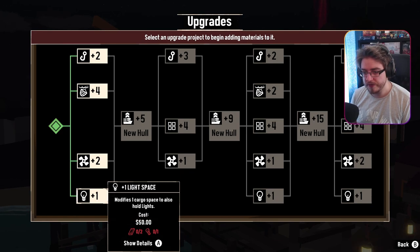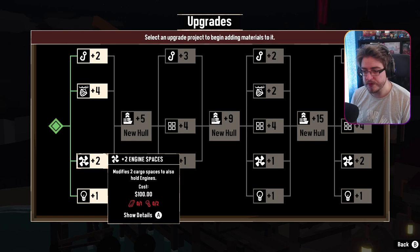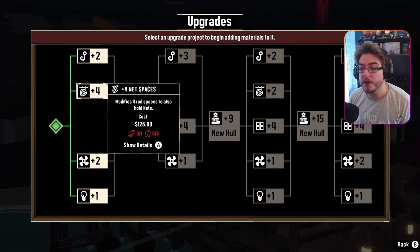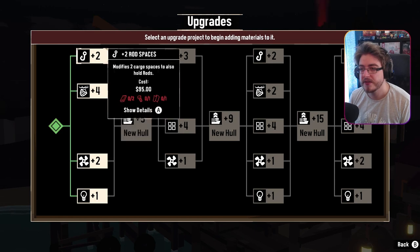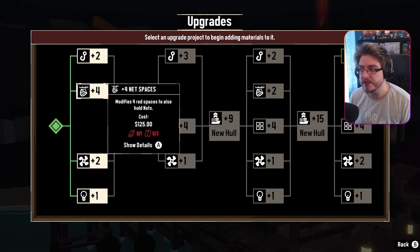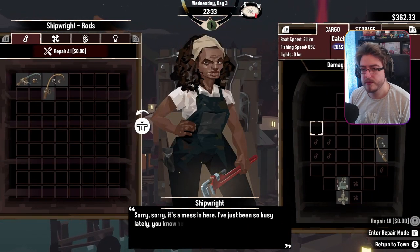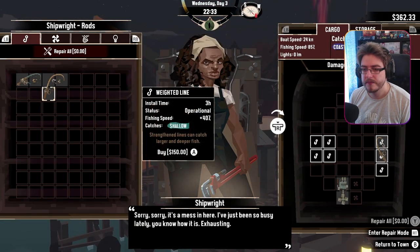Modifies cargo for one, lighting — we can do two — for another, an engine. Wow. Modifies four rod spaces to also hold nets. Modifies two so they can hold another rod — interesting. So I actually can't buy this... actually I can, because the other side is the fishing slot as well. Interesting.